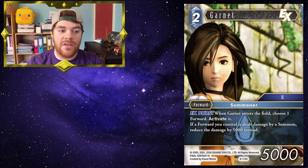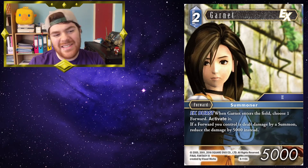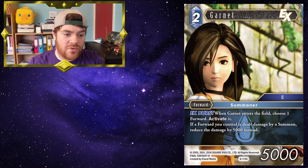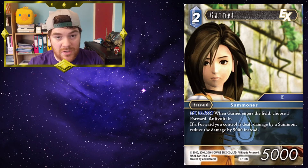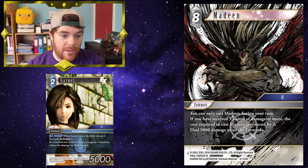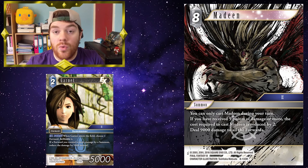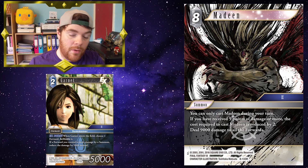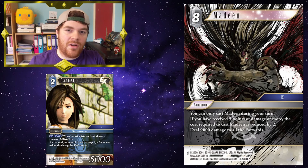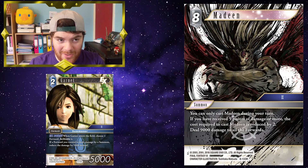Garnet: she's a fantastic little card. The fact she has an EX burst to activate a forward is great. She's got decent power for a card with two abilities. If a forward you control is dealt damage by a summon, reduce that damage by 5,000 instead. She works fantastically with the Final Fantasy IX summon Medine. You can only cast Medine during your turn, and if you've received five or more points of damage, the cost to cast Medine is reduced by two. It deals 9,000 damage to all forwards — including yours — but with Garnet down, that damage is reduced by 5,000, which means even Garnet can survive by only receiving 4,000 damage. What's ironic is that in Final Fantasy IX, Medine was only available to Eiko, not Garnet — so it's quite ironic that in the FFTCG, Medine works so well with Garnet who could never summon it.